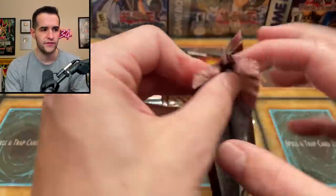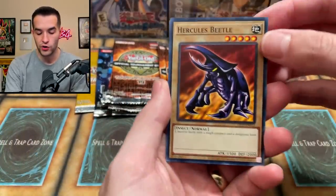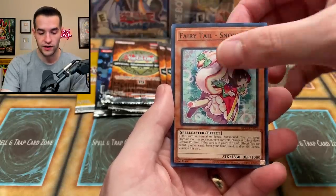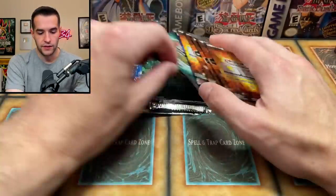Let's mix it up — OTS 19, the newest one. I think Skill Drain and stuff like that are in there. We have the Hercules Beetle, pretty beautiful — Fairy Tail Snow is actually a decent card even as a common — and then the DDD Flame King Genghis. We will take that.